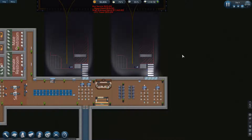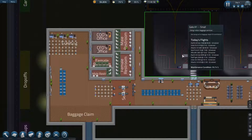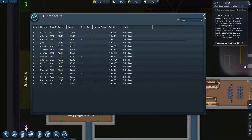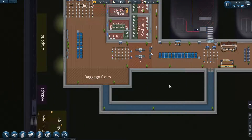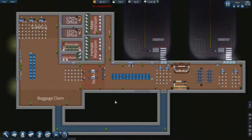Hopefully everything should go okay, but we shall see when the passengers start to arrive. Our first flight is scheduled for a 6am arrival time, so as always I'd expect to see our first passengers coming in around somewhere between 3am and 4am. At the minute we're just approaching 2:30am, so we've got a little time yet before the passengers are rolling.